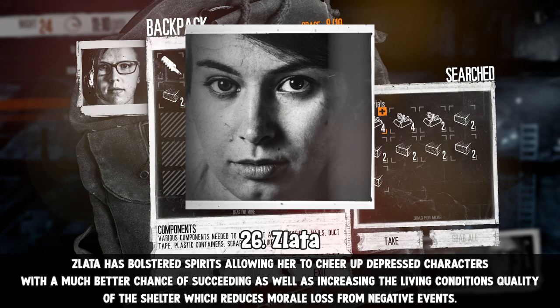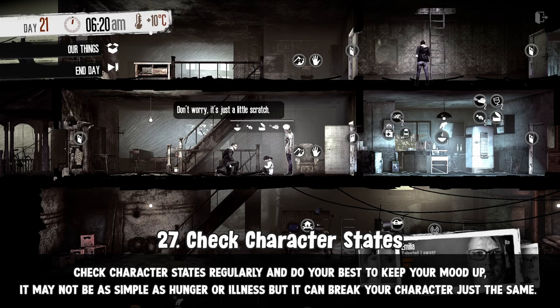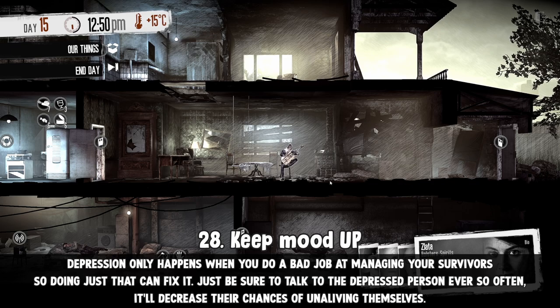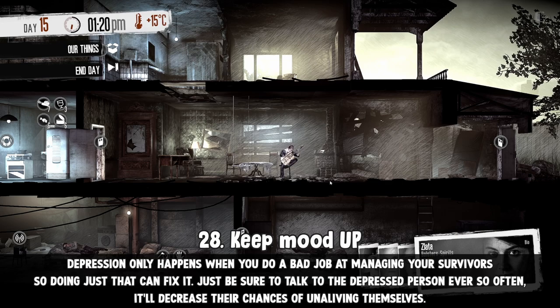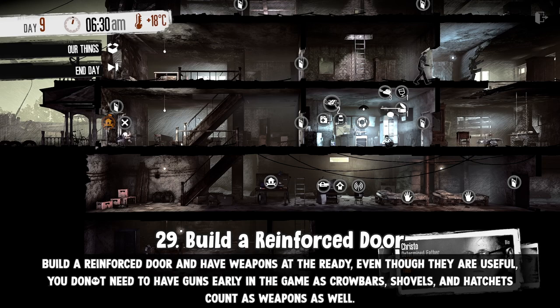Check character states regularly and do your best to keep your mood up. It may not be as simple as hunger or illness, but it can break your character just the same. If one of your survivors does get depressed, the best way to fix it is to increase your shelter's quality by heating it up if it's too cold, feeding the starving survivors, or keeping everyone healthy. Depression only really happens when you do a bad job at managing your survivors, and doing just that can actually fix it. Just be sure to talk to the depressed person every so often — it'll decrease the chances of them unaliving themselves.